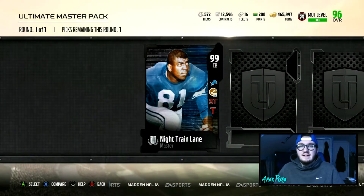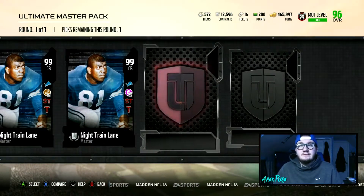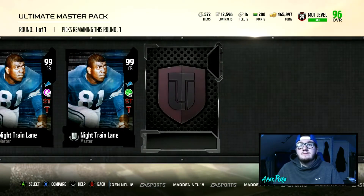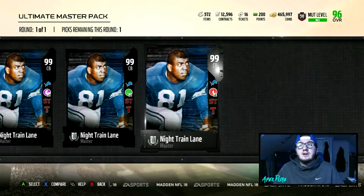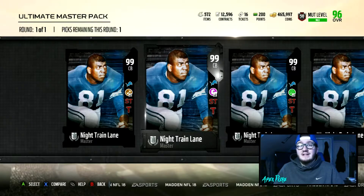We have Toughness 99 Night Train Lane, Physical Front Night Train Lane, Read and React Night Train Lane, and Blanket Coverage Night Train Lane. In my opinion, the Physical Front Night Train Lane is the best one to get, so we're going to pick up the Physical Front version.